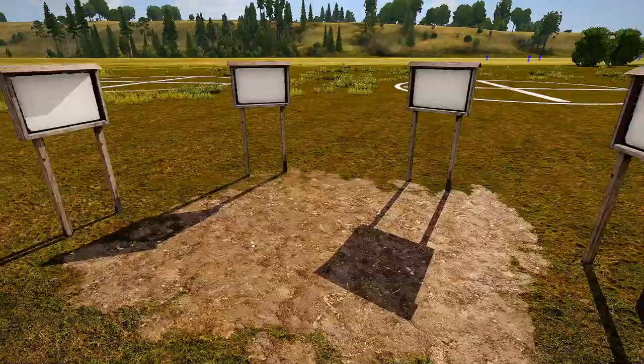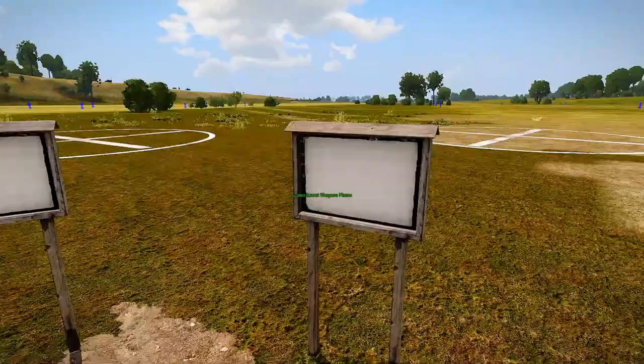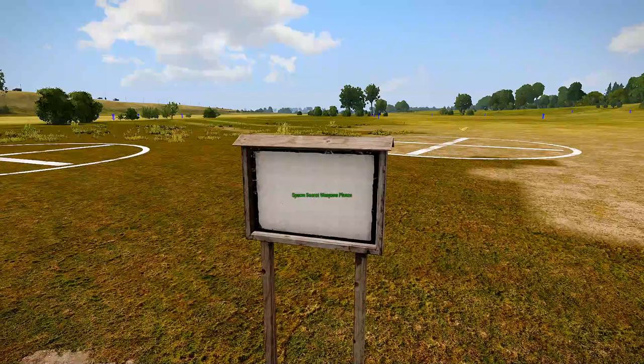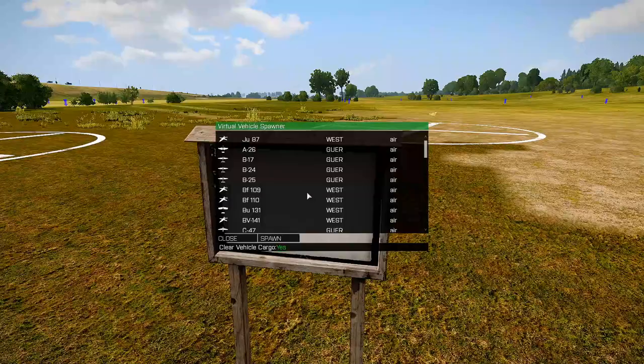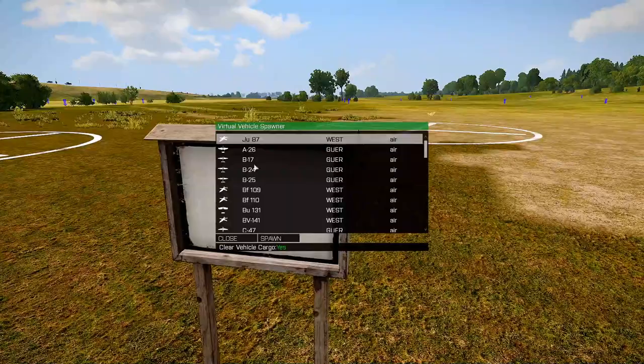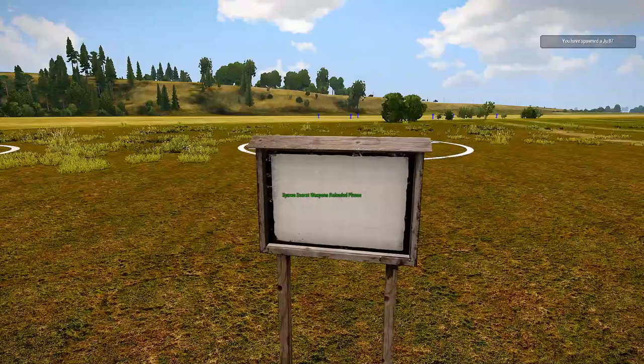Here in Knights of the Sky we have the four signs plus one sign in the back. Each sign has green lettering. Walking up to one will let you spawn secret weapons planes — I removed the hint that usually pops up in the top right so it's less annoying. These secret weapons planes will spawn over on their designated markers.